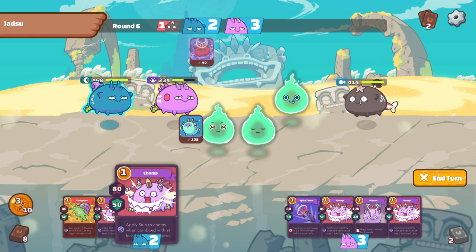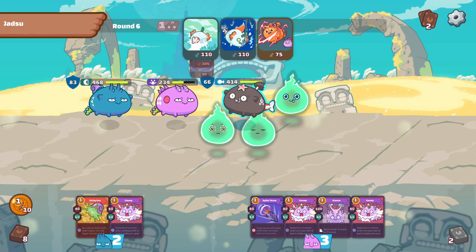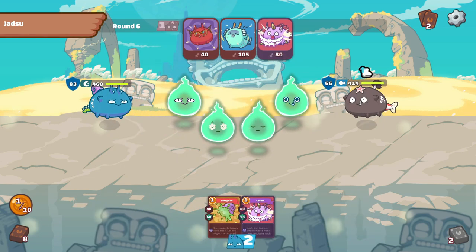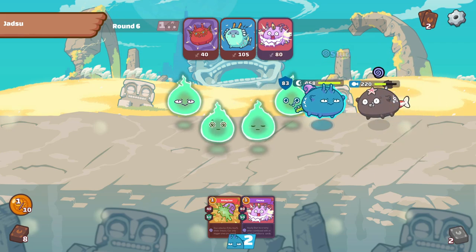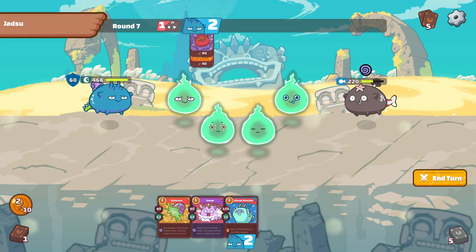Since he is unable to destroy our mid lane reptile, we choose to kill his plant with as little energy spent as possible from our back line terminator. This is to prepare ourselves with sufficient energy for a 1v1 situation between our terminator and the enemy's aqua. There is no point in shielding up on our mid lane reptile after the opponent has sacrificed his plant, as he will have 4 energy and will cast risky fish to gain 1 attack buff followed by ronin, which deals more than 200 damage on our reptile.